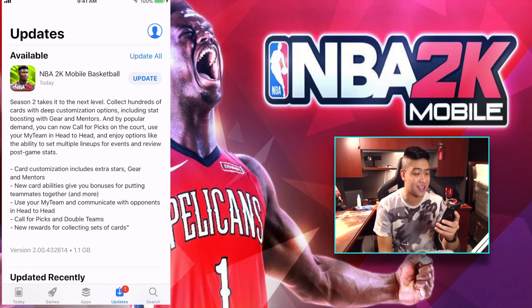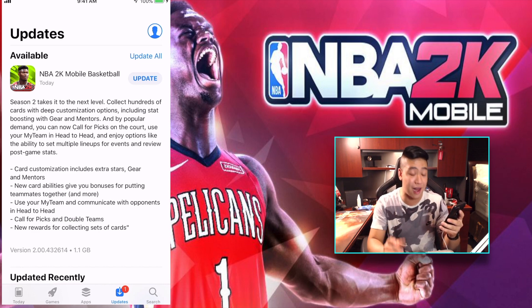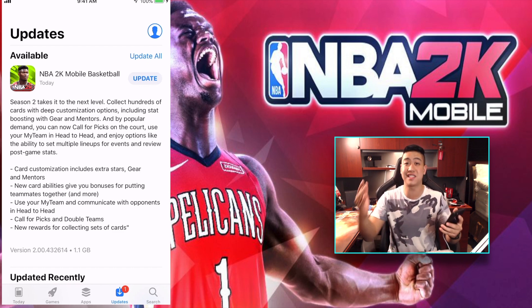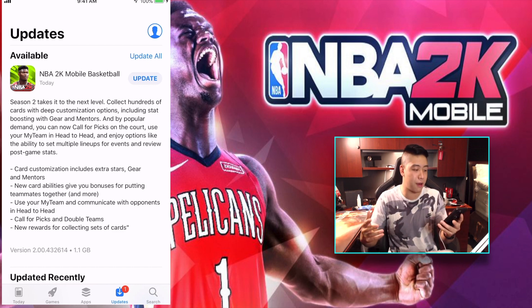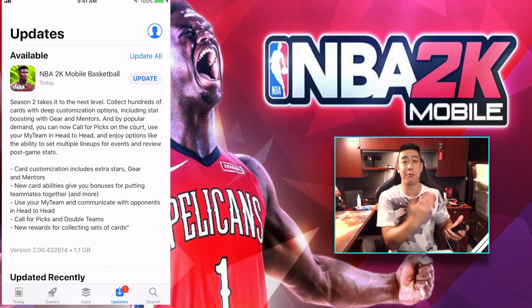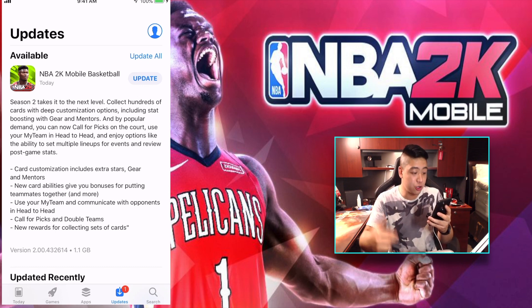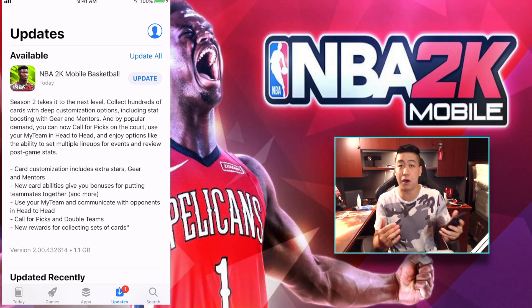So Season 2 takes it to the next level. Collect hundreds of cards with deep customization options, including stat boosting, gear, and mentors. We could boost and put stars in the gears and stuff like that — I think the mentors are new this year. And by popular demand, you can now call picks on the court. They went and changed some controls, which was one of my biggest hopes for the new season.